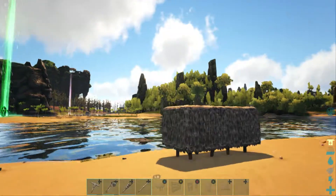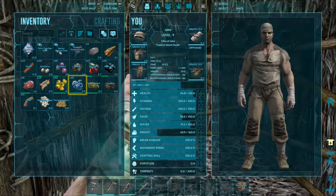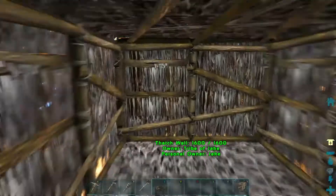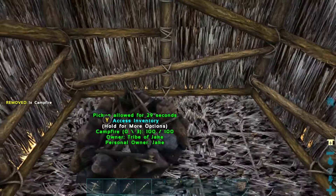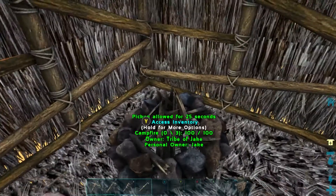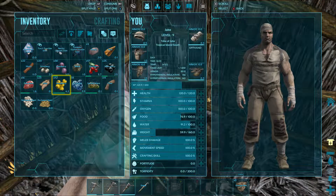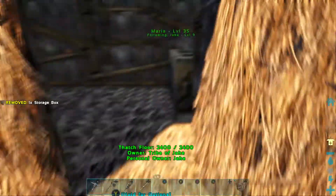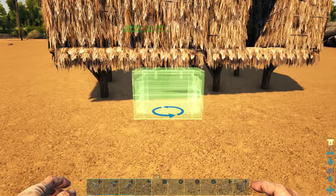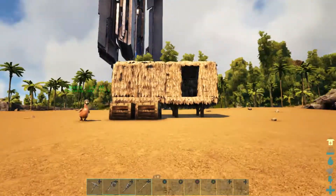We got a pretty nice shelter right by the water, which is how I like it. Let's equip the storage box and campfire. Campfire is four - how do you even carry a campfire? I might not have enough room, so I'll have one storage box inside and two outside since I have no room in my house. There we go, this looks nice. Perfect.